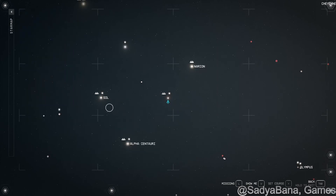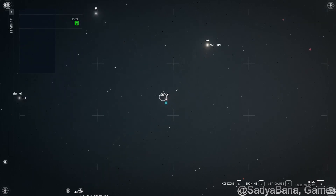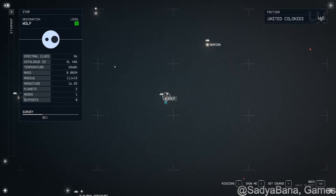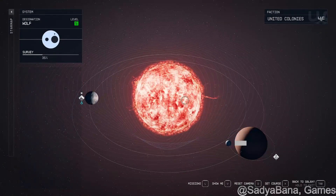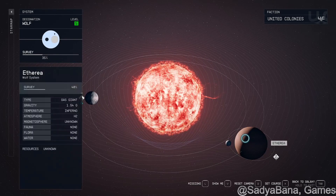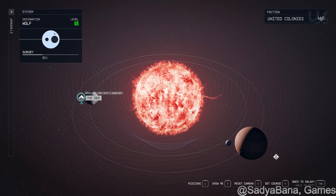So if you look here, here's Alpha Centauri, here is Sol, and then right here is Wolf. So in the Wolf system — it's got this red star — you've got Aetheria, and then over here you've got Chithonia, or however you pronounce that, but then there's The Den.